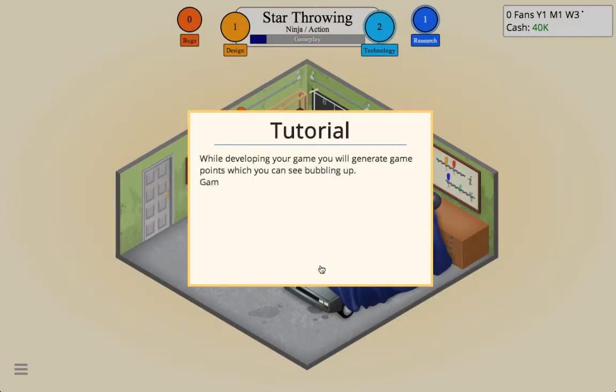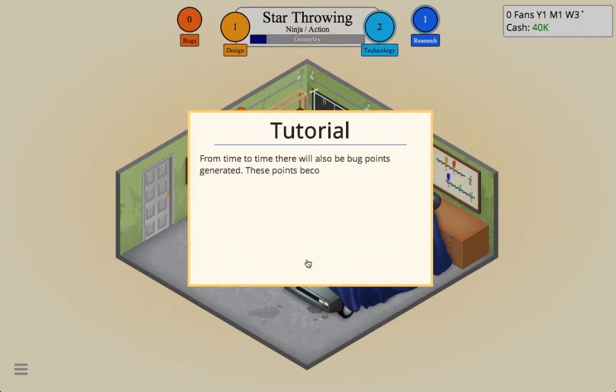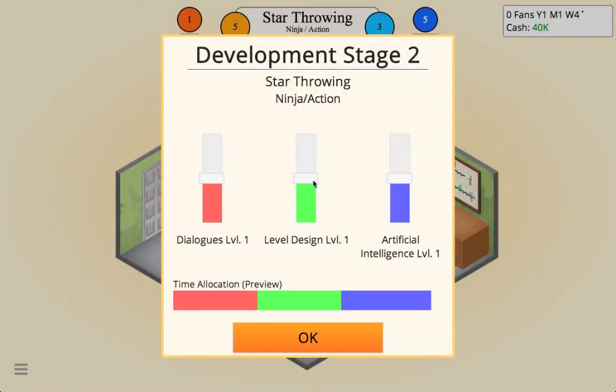Game development has now started. While developing a game you'll generate points — game points are divided into design points and technology points. The more points you generate the better the game will be. From time to time bug points are also generated; these become less likely once you gain experience. Bugs should be fixed before the game is released as they increase development time and cost. We have a bug here — when the game is done we want Level Design, though it doesn't have to look that pretty.